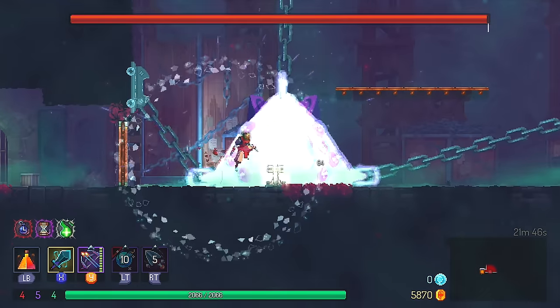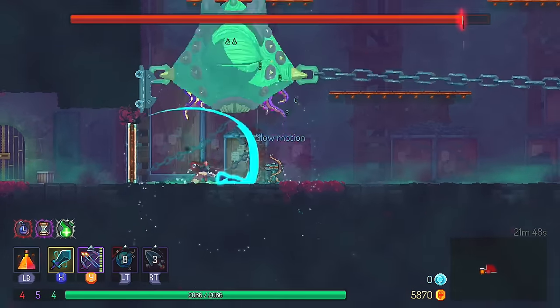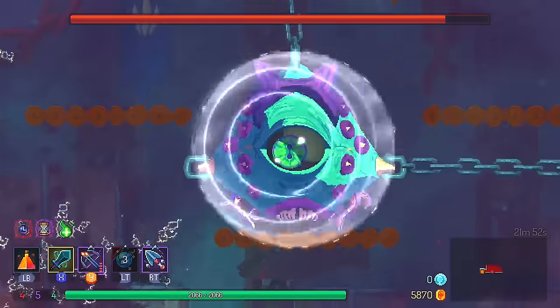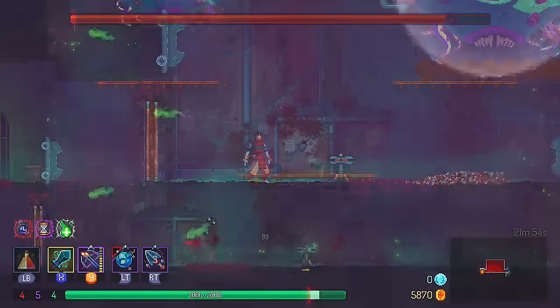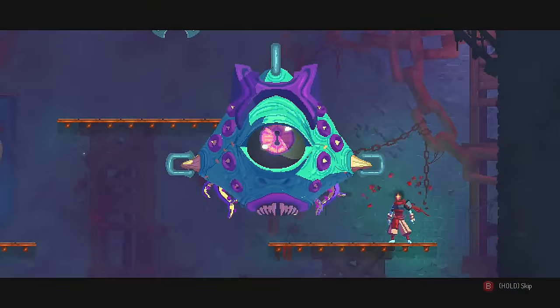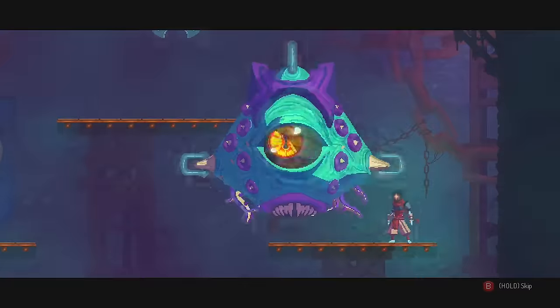In the insufferable crypt, you will fight a boss named Conjunctivius. This boss can be quite difficult and your natural instinct may be to keep your distance and use ranged attacks. However, I found that the best strategy was to get nice and close, slow him down with some ice, and use sword attacks.